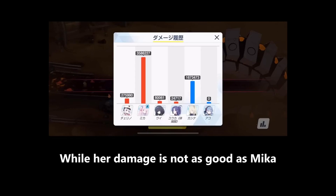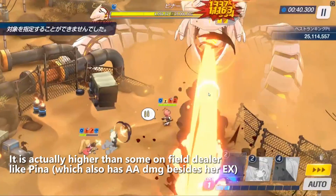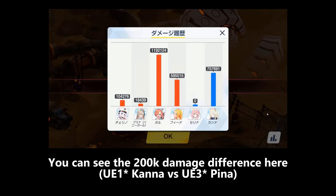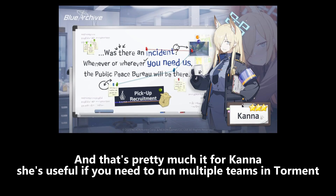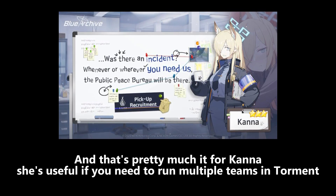While her damage is not as good as Mika, it is actually higher than some field dealers like Bina. You can see the 200k damage difference here, and that's pretty much it for Kana. She's useful if you need to run multiple teams in Torment.